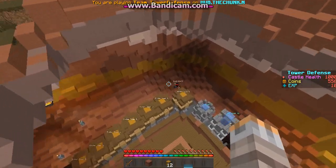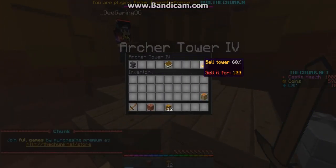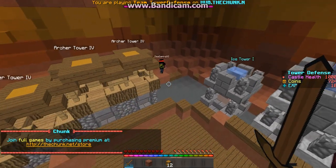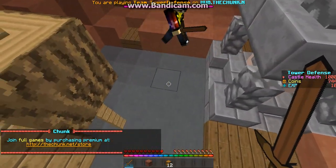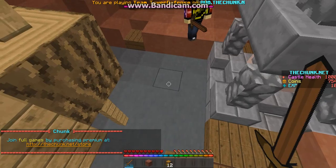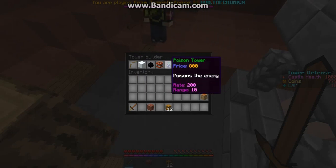Can you sell this tower right here? Then we'll build another tower. Can you put a poison tower there?